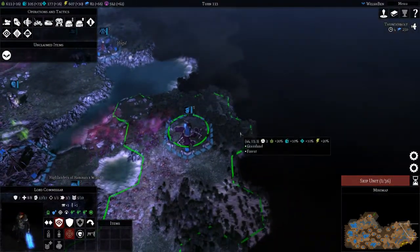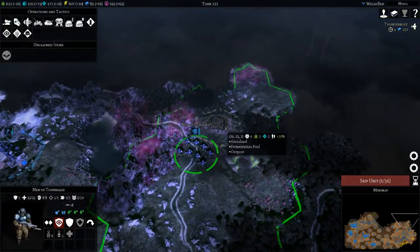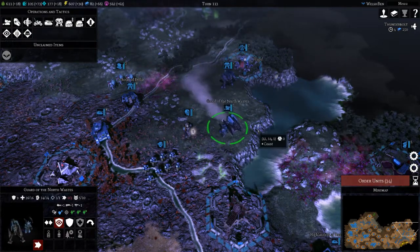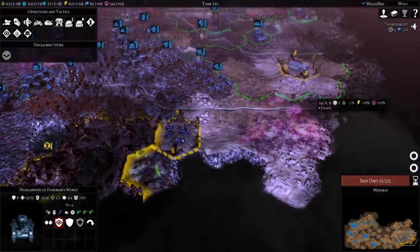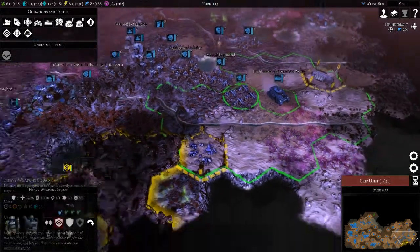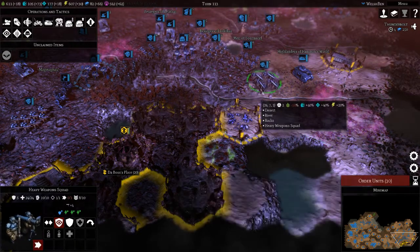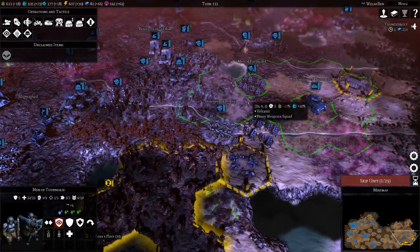Presumably this is the edge of the map. Let's move these guardsmen and take this fermentation pool. You move southwards, and these guardsmen too. Predator, can you hit this city at all? Not yet — so we'll just move you forwards. Guardsmen, let's keep advancing steadily.